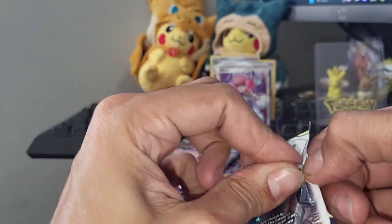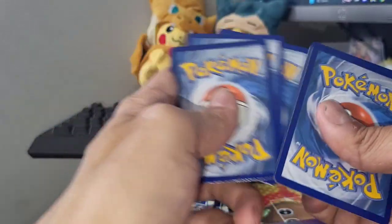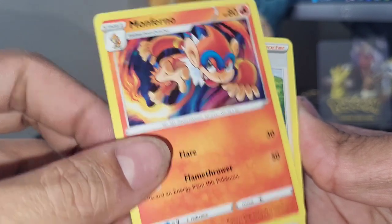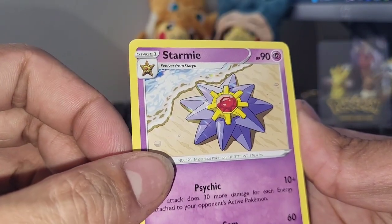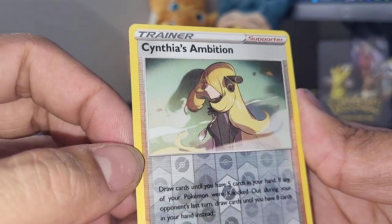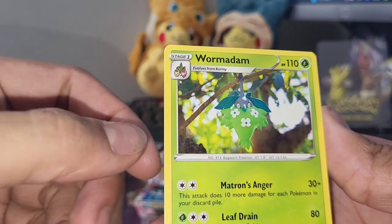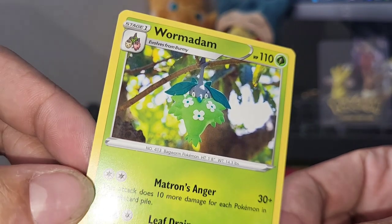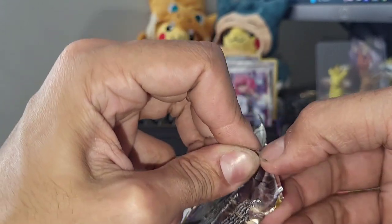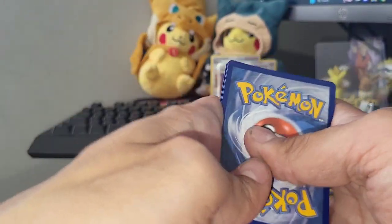Let's get the Brilliant Stars pack out of the way. I should buy another booster box of this set - a lot of banger cards I still need. There are still a lot of cool trainer gallery cards I need, like fire type energy. Out of Brilliant Stars: Monferno, Gloria, and a Starmie card teasing me. We need to pull the Starmie V trainer gallery card from Astral Radiance. Getting into the Astral Radiance pack with the origin form Palkia pack art.